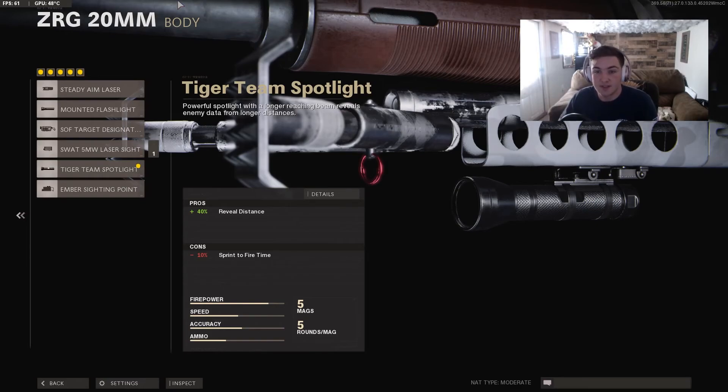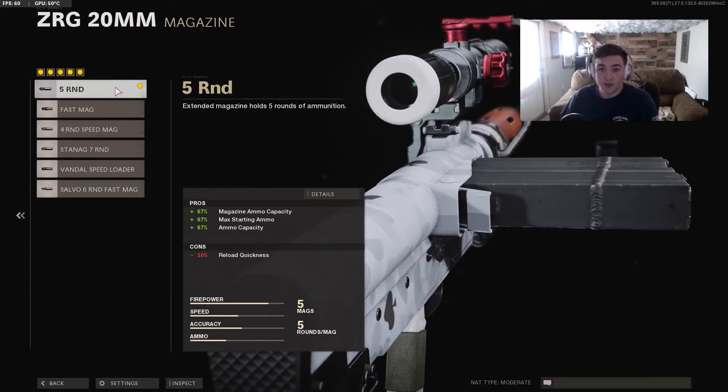For the second attachment you need the Tiger Team Spotlight. This is an attachment I use on all my snipers — it's a must-have, especially with the slow fire rate. You're going to need to track enemies as best as possible. If you already have great vision naturally, you could swap it for a different attachment, but I feel this is a must-have for this gun.